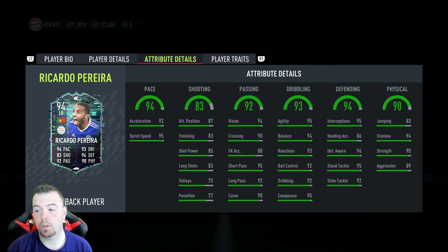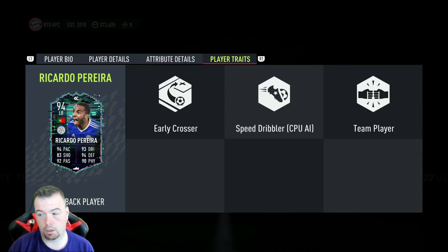95 interceptions, 86 heading accuracy, 94 defensive awareness, 95 standing tackle, 92 sliding tackle, 83 jumping, 94 stamina, 90 strength, 99 aggression. Probably one of the best left wing backs you'll see in the game, especially since a lot of people are running the 5-2 formation — this card would be perfect for that.